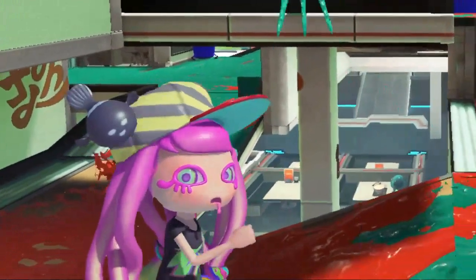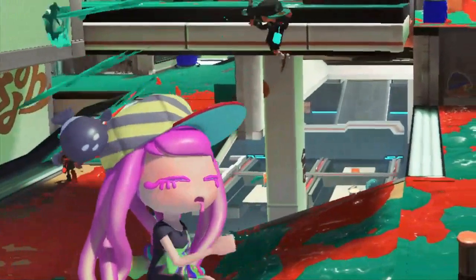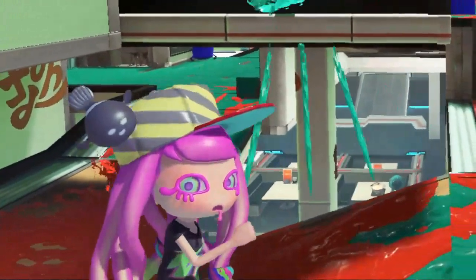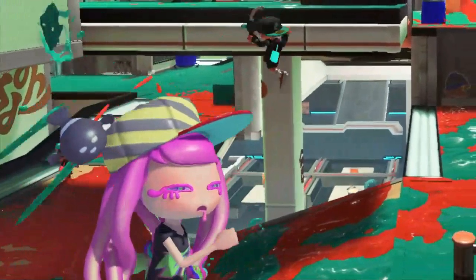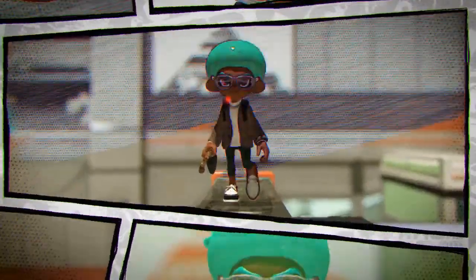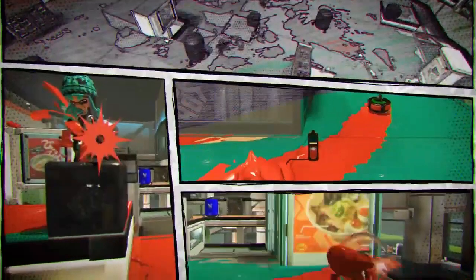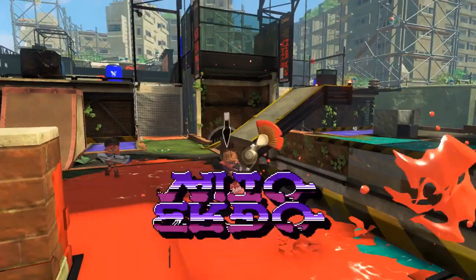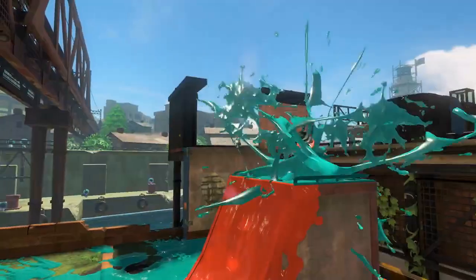Next we see a clip of a match with Harmony walking in front of it. We can see Reflux falling down to shoot at a Squeezer — it took a while to figure out that weapon behind Harmony, but it is a Squeezer. Then it goes into an overhead view of the match where we again see the Squeezer and S-Blast. In a cool comic strip / film strip segment, we see the Empire Splat Dualies use Curling Bomb, and we get a better look at the Dualies, confirming they are Empire via the logo and color scheme.